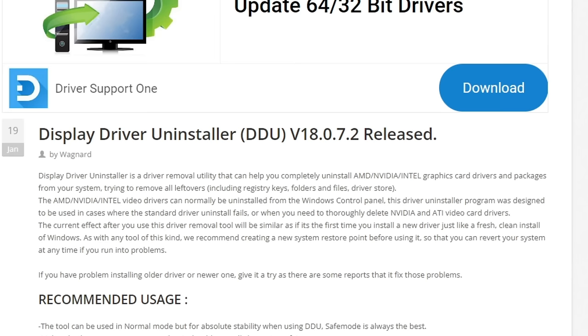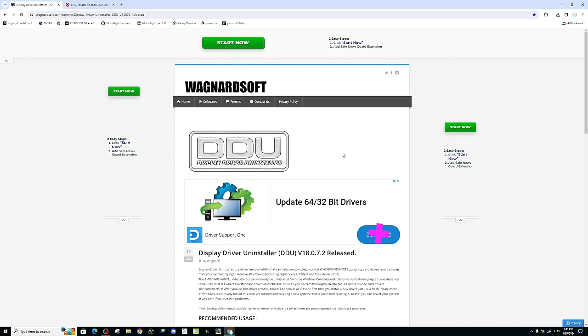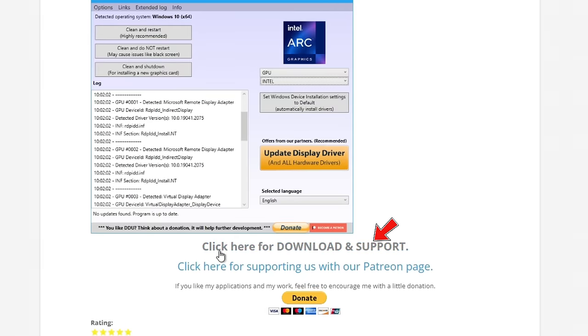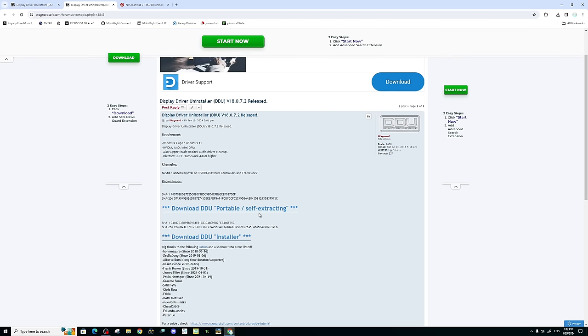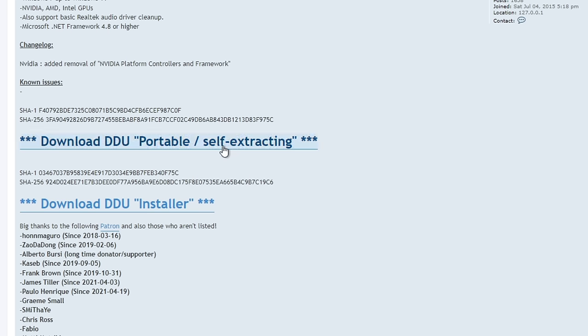Once you're on the DDU download page, it can be a little deceiving as to what to click. Scroll all the way down and click where it says 'click here for download and support.' That will open a download page with two options: you can use this as a portable application, meaning you run it from a folder rather than installing it. I always use the portable option, so I'll download that.